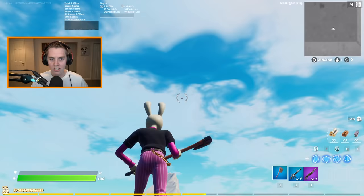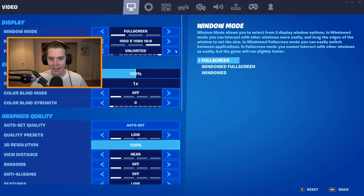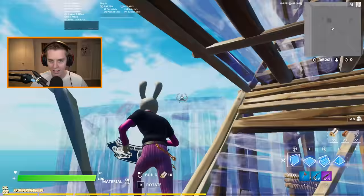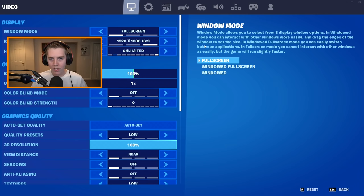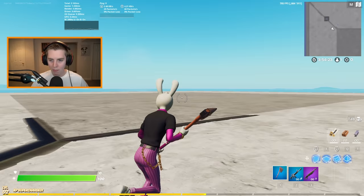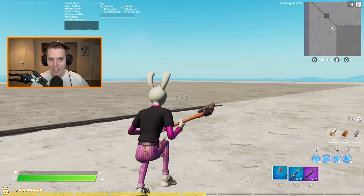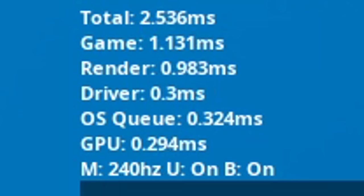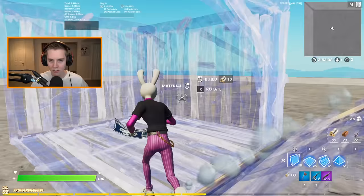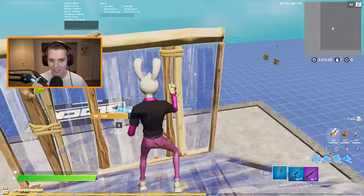I want to show you guys that performance mode is better by testing my FPS and input delay. You can see my input delay in the top left — it's about 2.8 milliseconds, really low because I'm in creative on all-low settings at 100% 3D resolution. When we compare that to performance mode on high meshes, the input delay is around 2.3 milliseconds and FPS is almost hitting 1,000 — about 900. As I build, I see 700. It is definitely higher than DX11.